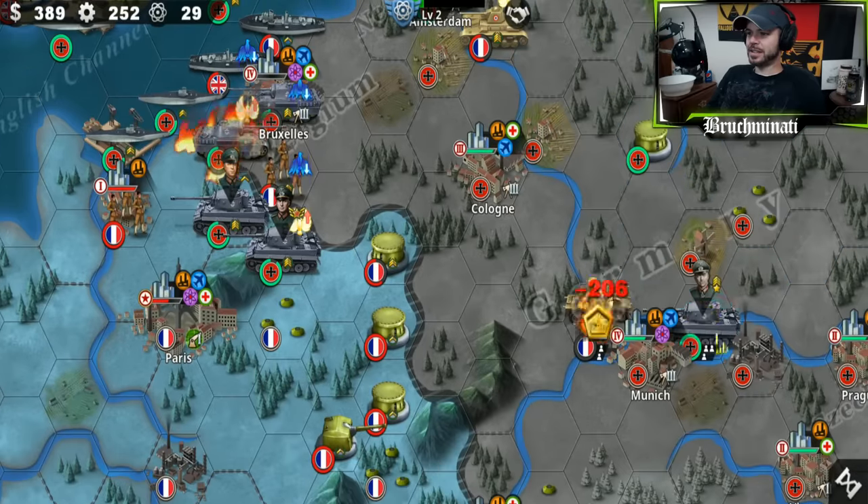Modell is afraid to go into Stalingrad. Modell doesn't want any part of Stalingrad. He's like, 'I think I had something to do further east' — turns off his radio. So I'll clear out the Baltic Sea of this crap, clear out the North Sea, the English Channel, and try to get landed.